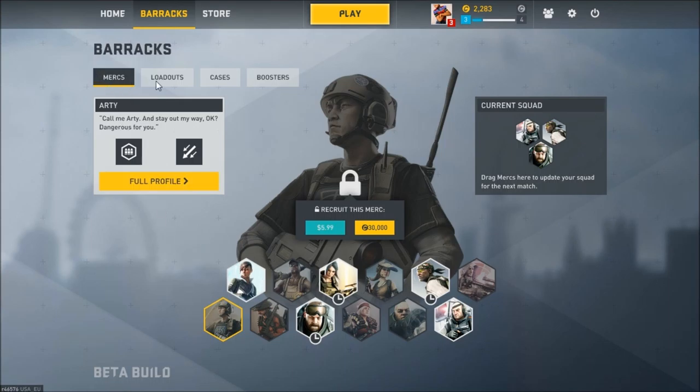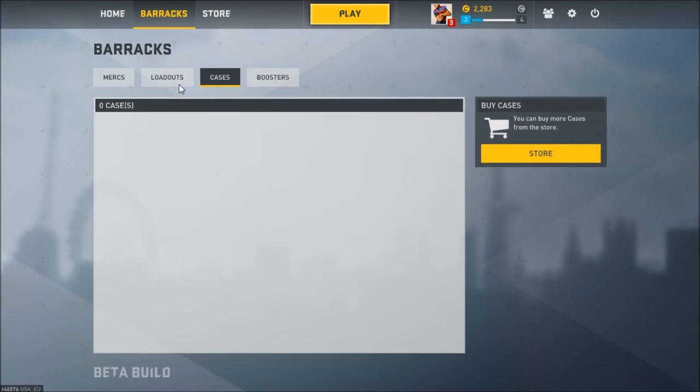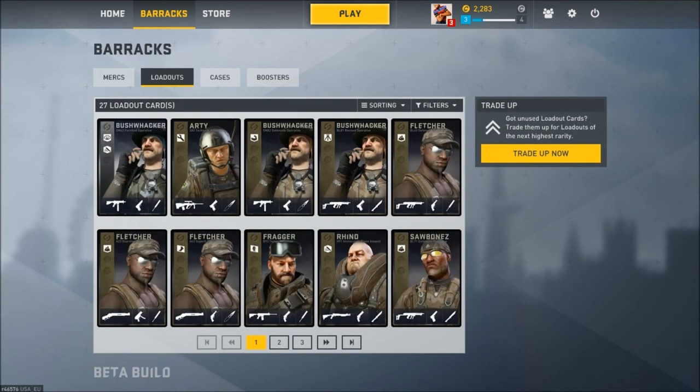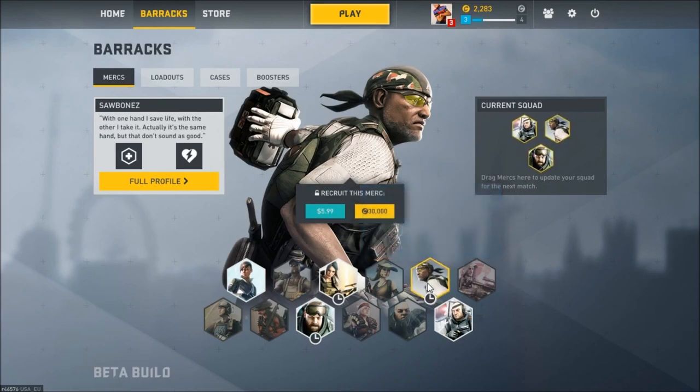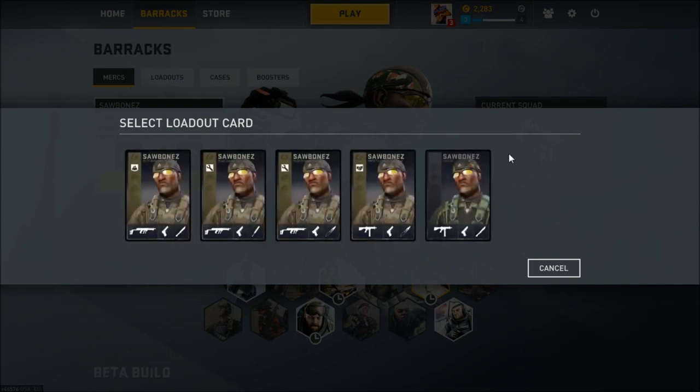When you're here, to get your loadouts, you have to open up cases. I just made a short video on me opening cases, and I got all these terrible things. This one isn't bad, but I have to get 30,000 credits to unlock him. Say you want this person right here — that's a beginner loadout, and then these are the ones you can get out of cases.